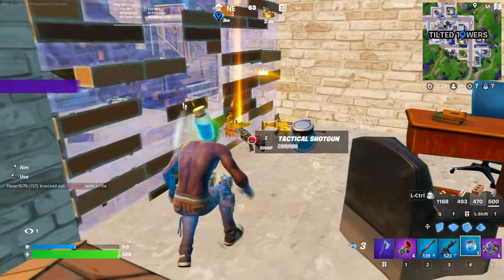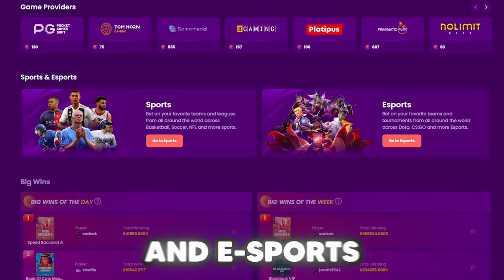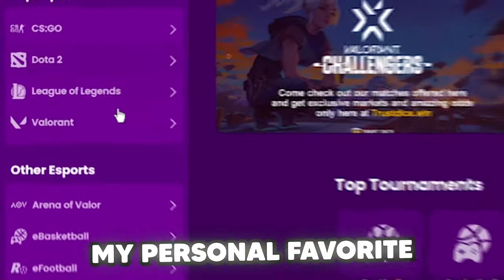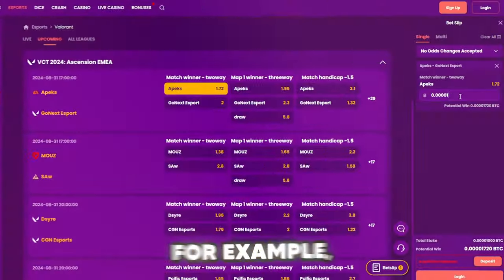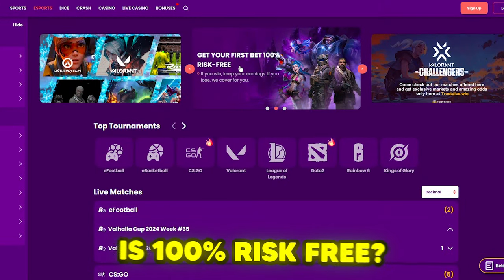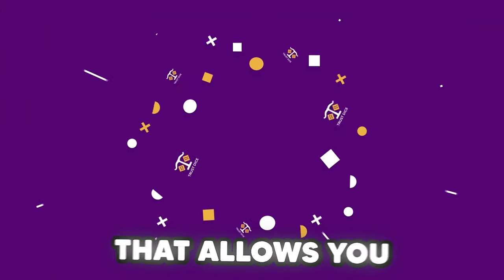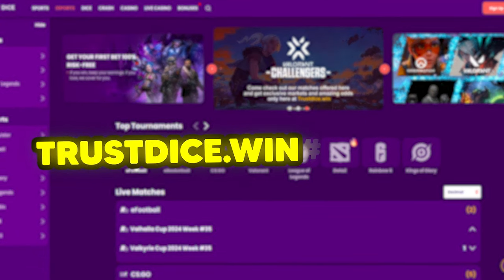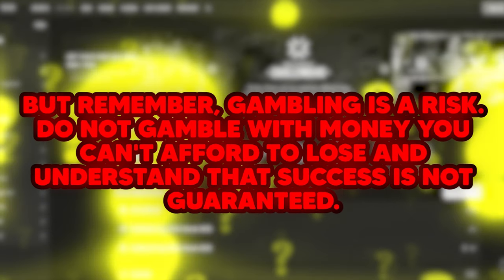Trust Dice is a number one rated crypto casino and sportsbook on Trustpilot, offering a wide range of games and e-sports betting — yes, e-sports betting with the best odds. My personal favorite is Valorant; it's the closest to Fortnite. If I put in one Bitcoin, I could potentially nearly double it. Your first bet is 100% risk free. There's also a faucet to claim free currency every six hours. Head over to trustdice.win — link below. Remember, gambling is a risk; do not gamble with money you can't afford to lose.